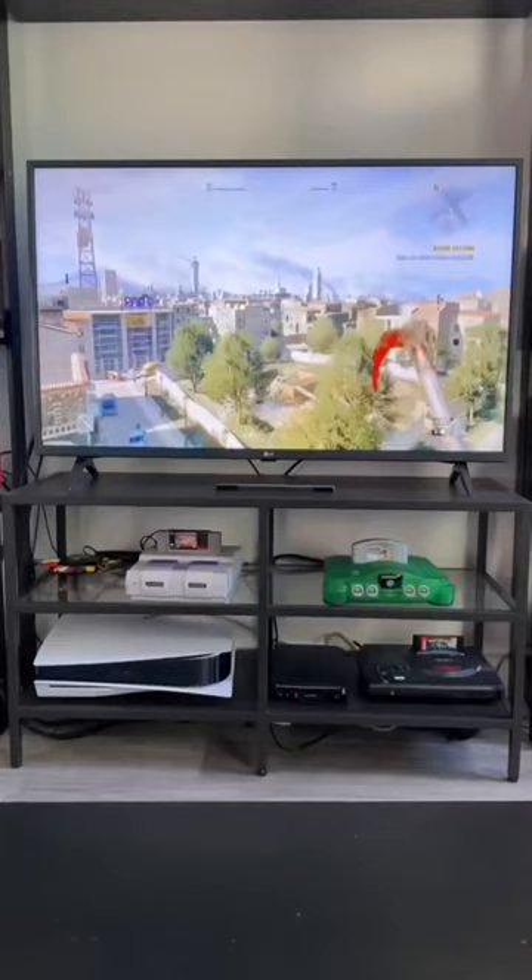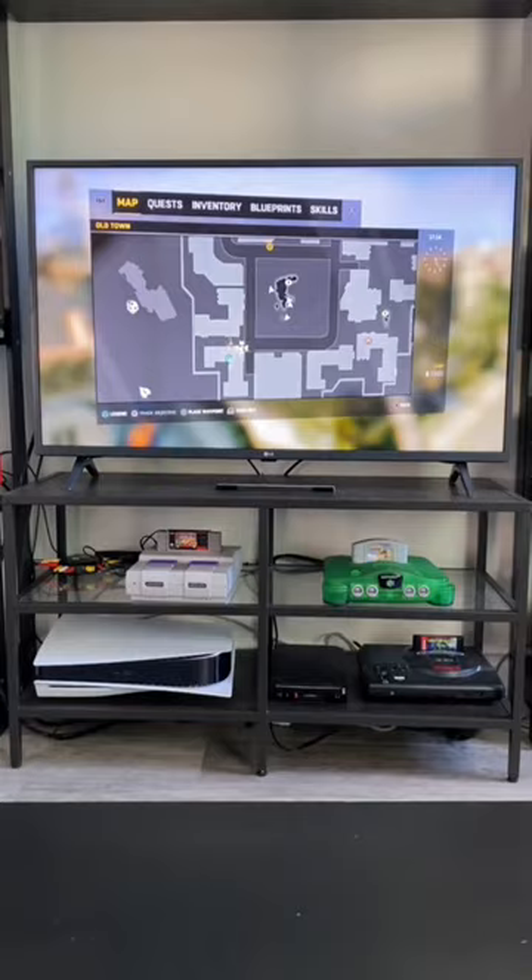Did you know there's a secret Super Mario themed level in Dying Light? I'm going to show you how to get to it. First things first, this is located in Old Town, Sector Zero. I'll show you on the map here whereabouts it is.